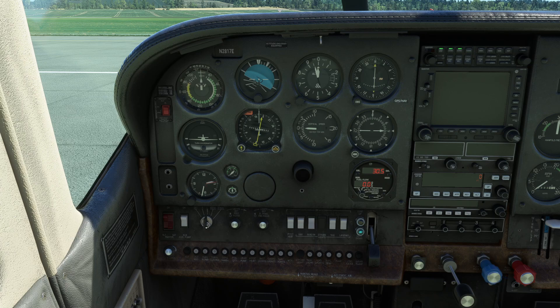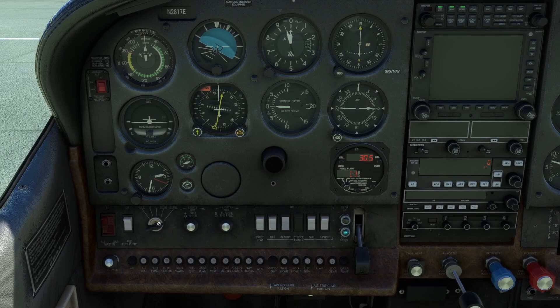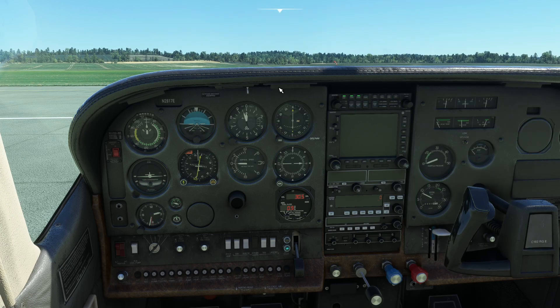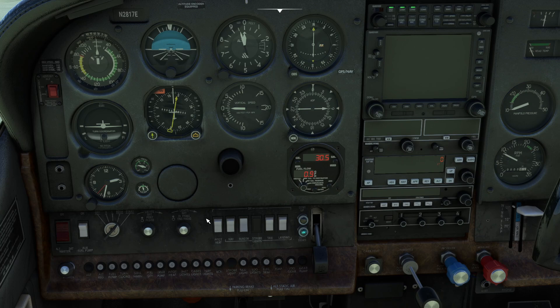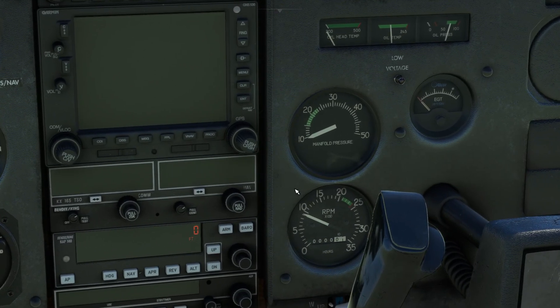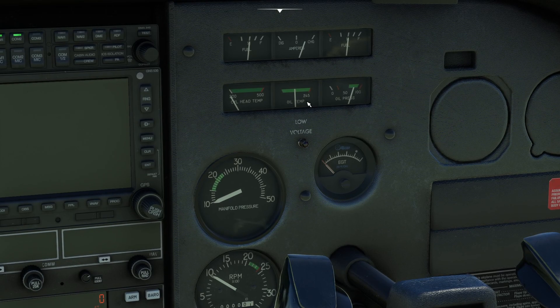We're going to turn the magnetos to both and then on to start. You can hear straight away — the sound in it is spectacular. Let's just check the volume levels to make sure it's not drowning me out. We'll go and turn the alternator on. As we tick over, the engine runs at just below 1000 RPM — let's push it forwards a little bit more, there we go, 1000 RPM. We're just waiting for oil pressure and oil temperature.